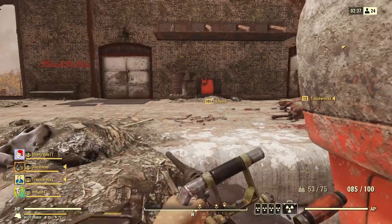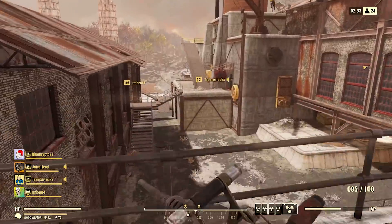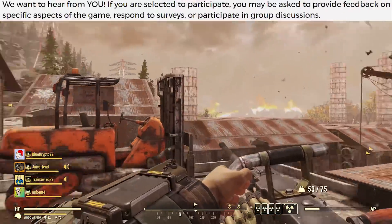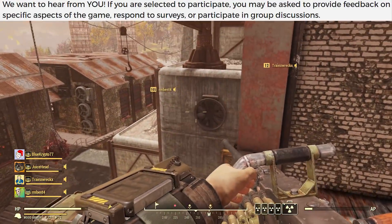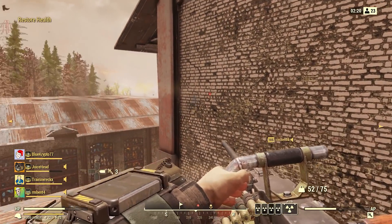Let's first touch on the Wastelanders PTS. If you're not familiar, the Wastelanders PTS is basically a public test server where select community members can try out Wastelanders early, but also will be responsible for reporting bug fixes and providing feedback to Bethesda — so hopefully when Wastelanders actually releases, it'll be in a relatively bug-free state.